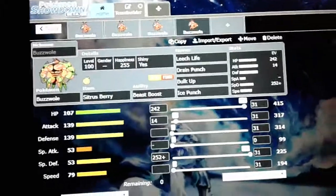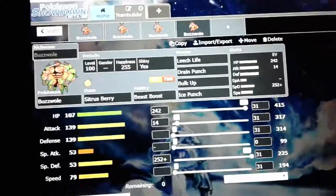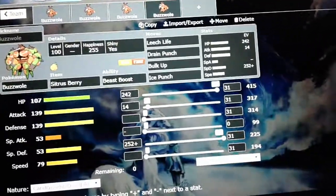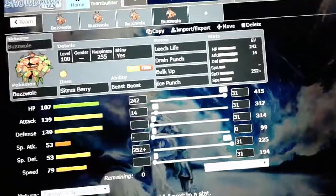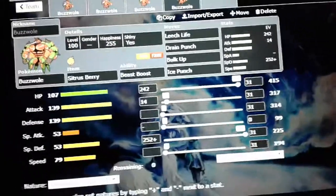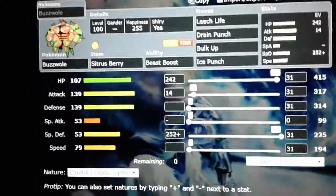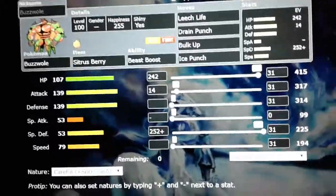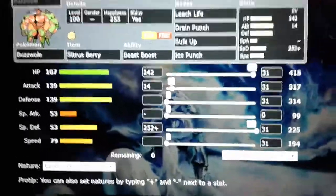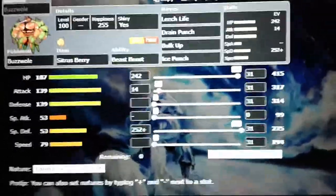Another full physical set. The idea here is Careful nature, max out the Special Defense, and put 242 points in HP, and the last few points in attack — that way we're sure that our attack is getting boosted. So our moveset is going to be Leech Life, Drain Punch, Bulk Up, and Ice Punch. A lot of these sets are sustain, powering up, and just mowing down the opponent.